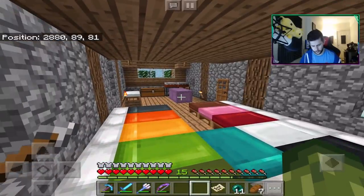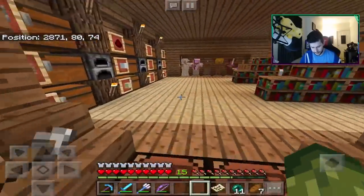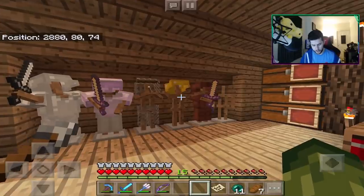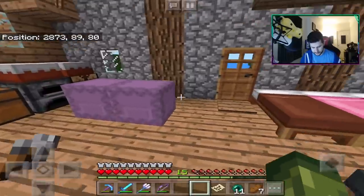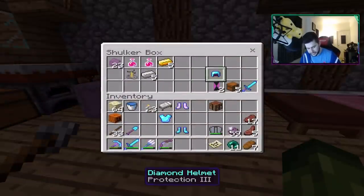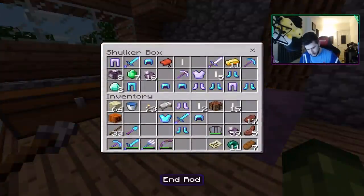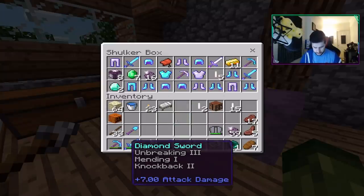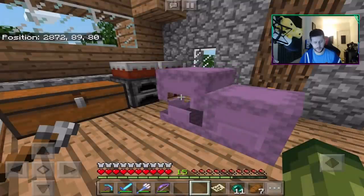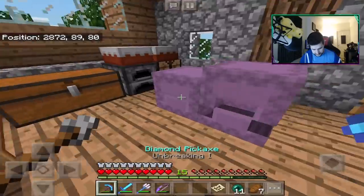I'm going to change these armor stands first. Let's grab the Shulker box that has most of the armor in. We'll take all of this because anytime we need it in the future, we can just go to the armor stands. That's a really good sword too — Mending, Unbreaking, and Knockback. We have so much goodies. Let's put these in here. We're going to take this down with us and sort this out.